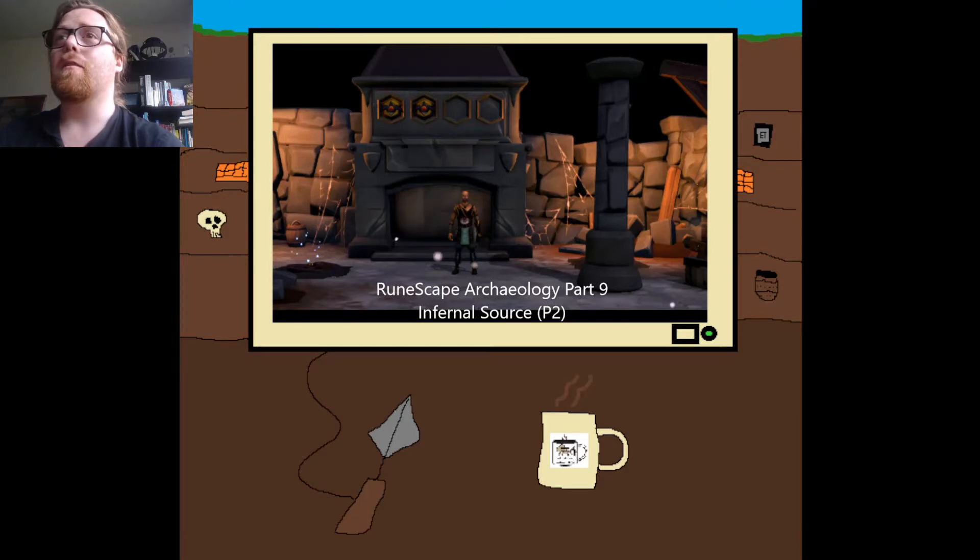So today we'll be continuing our look at the Infernal Source dig site that we started in our last video. This is the second dig site we have looked at, taking a break from the Crid Et dig site because in order to continue our investigations there, we need to grind our archaeology skill a bit higher. We're taking a change of scenery to explore one of the other dig sites. If you want to check out those videos, there will be links at the end of the video.